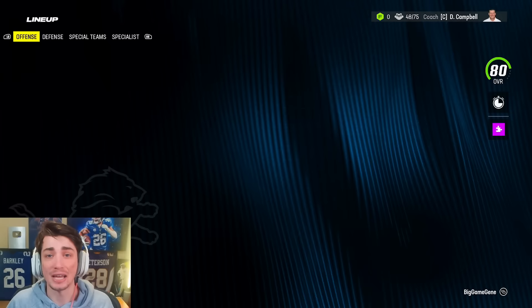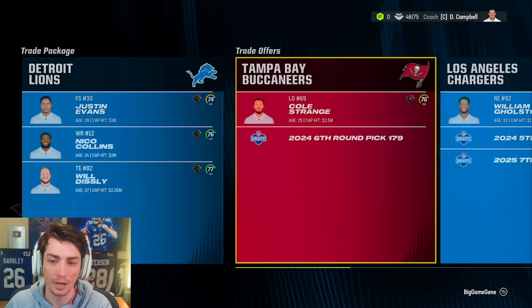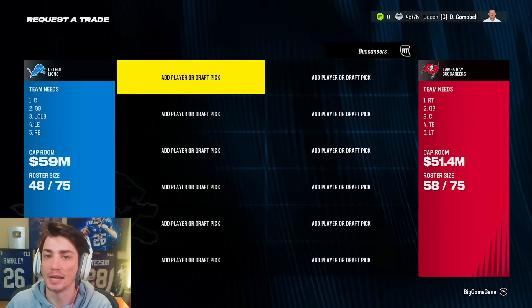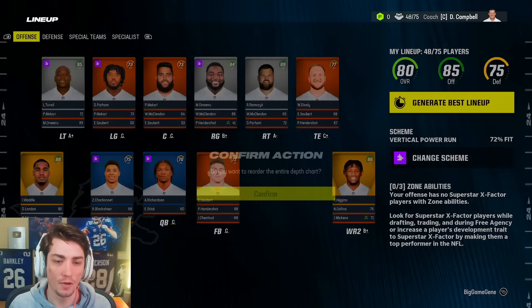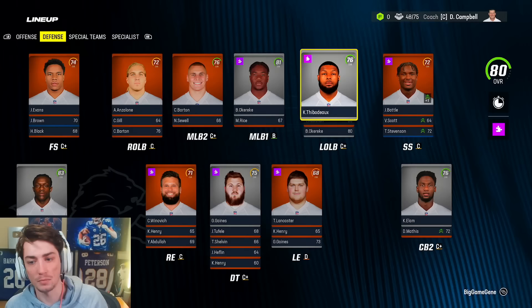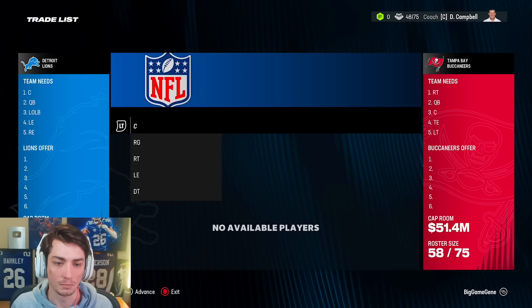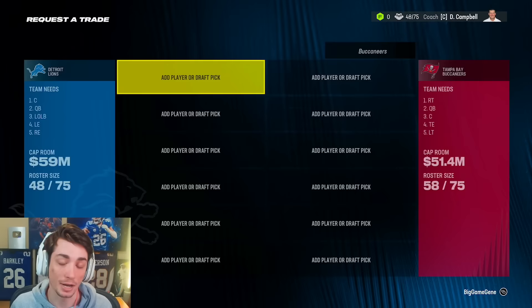We're not really looking to compete too much in year one, just want to develop Anthony Richardson and these star receivers. Justin Evans, Nico Collins, and Will Disley gets us Cole Strange — I'm all about getting that Strange. So we're going to get Cole into our offense and maybe move him or Dylan Parham to center. But I'm noticing that trade didn't go through. Maybe I didn't accept it properly. I tried it again and it's still not going through. I guess we're not doing that. Maybe at the mid-season mark I'll be allowed to trade again.